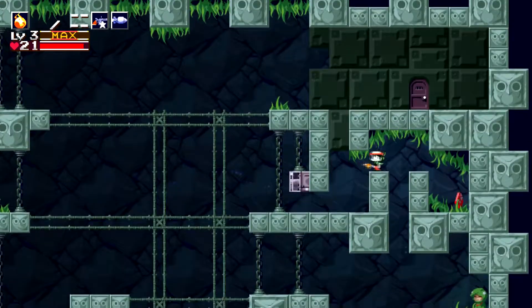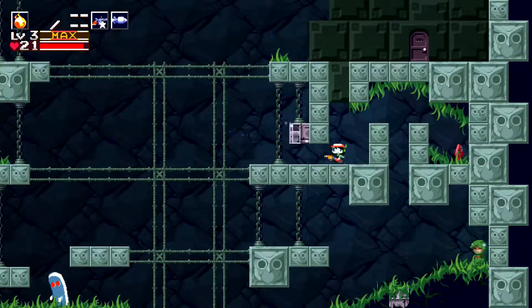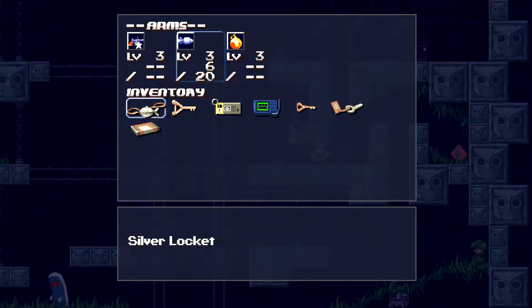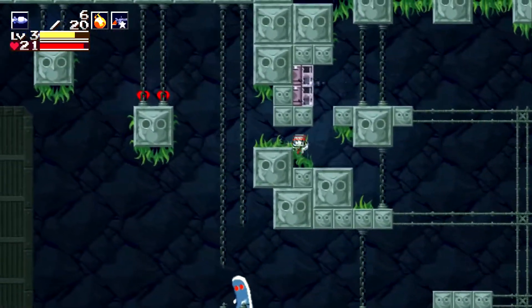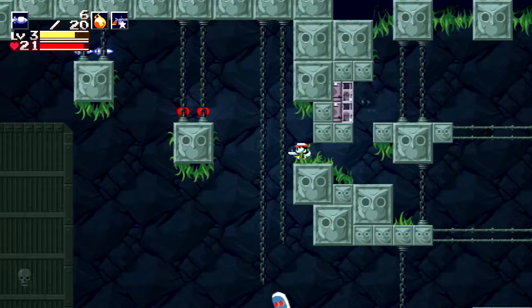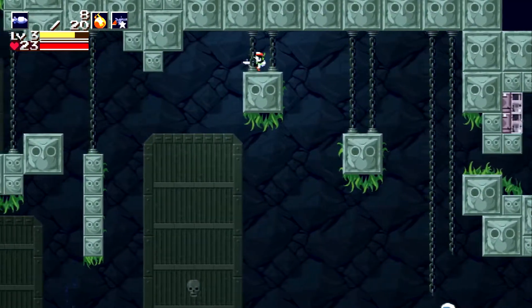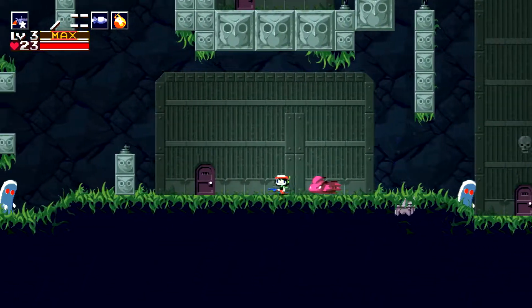What is up guys, SteamDR7 here and today we're back playing Cave Story Plus on the Nintendo Switch. In our previous episode we defeated Barog once again. We defeated him and we got a Gumki and Gum base — one of the three components we needed in order to make a bomb to release a guy from his cage.